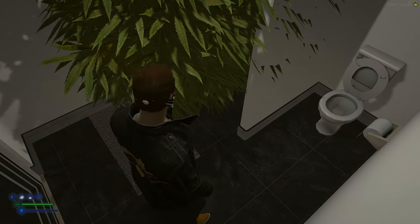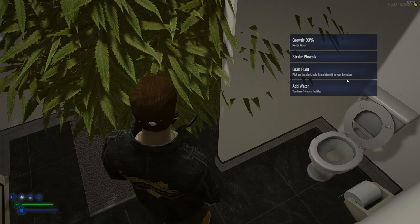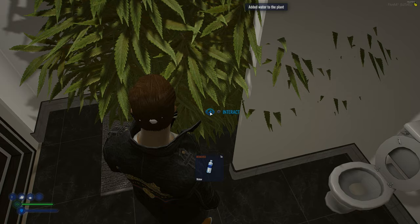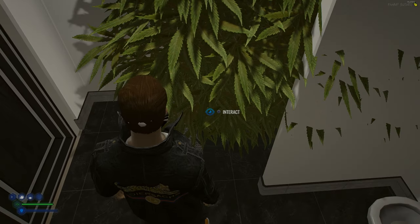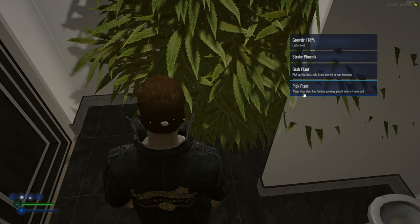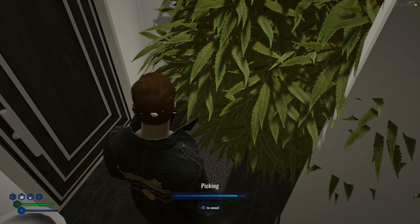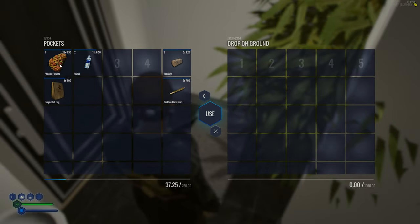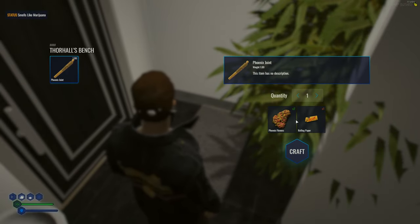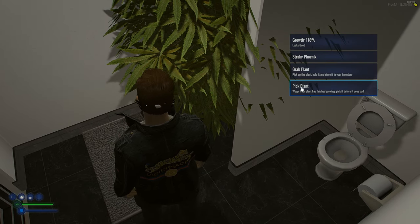This one is already watered and ready. Checking the one behind it - growth at 93%, needs water. We give it water and it finishes. Let's grab our first plant - we got 13 phoenix flowers. If we hit use, with two bud and one rolling paper we can make a phoenix joint.